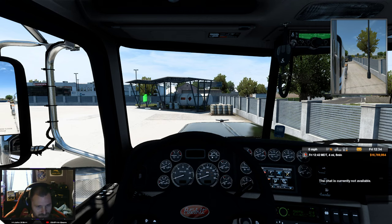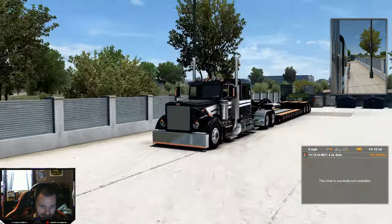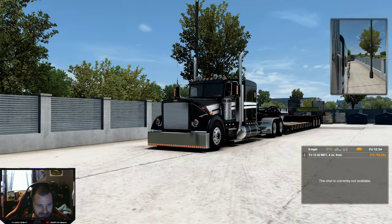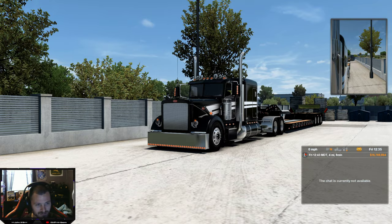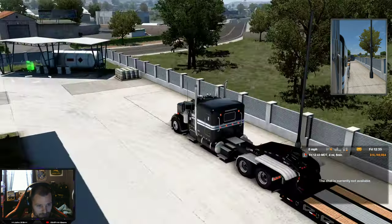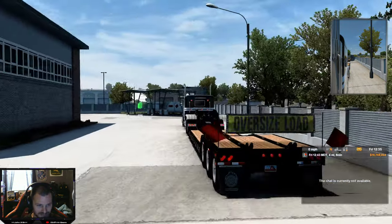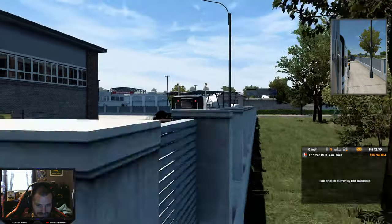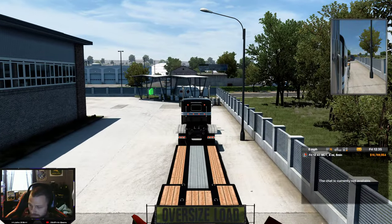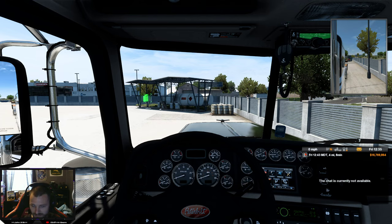Welcome back guys to American Truck Simulator. This will be our second episode and today we're in John Ruta's Peterbilt. Let's take a quick look on the outside. I got an 18-speed in this thing today and we got the little boy trailer on here. This will be its first trip with this. We're going to be picking up a combine going to Wyoming. We won't get there today but we'll get it picked up and possibly get down the road a little bit. Let's get this thing cranked up.